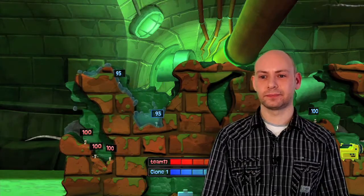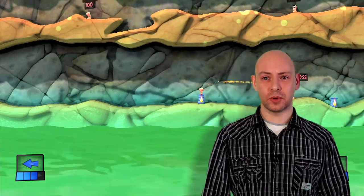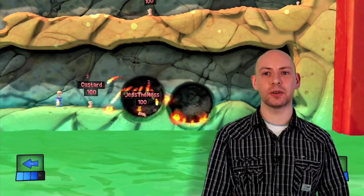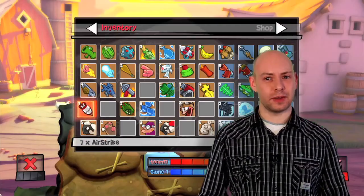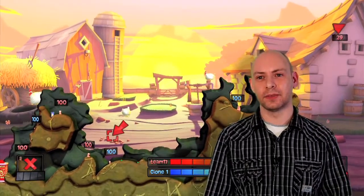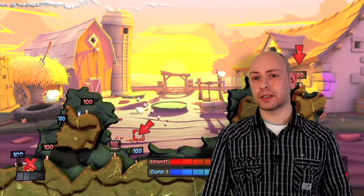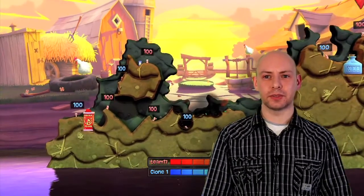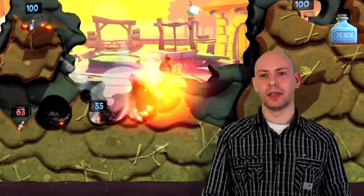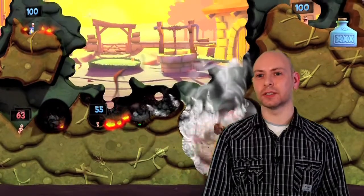And how are the particle effects different in this game? In Worms Revolution we've managed to put together a special smoke rendering system which has allowed us to do a huge amount of smoke in the game. We've had limitations in the past where we've not been able to do very much particle effects per explosion. In this game we've managed to put together a system where we can have a huge amount of particles and cover the screen with smoke if we want to, so we're not limited anymore.